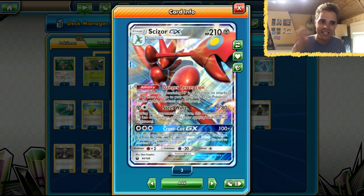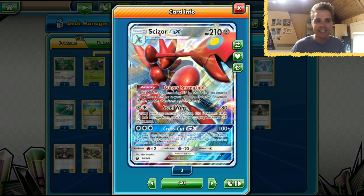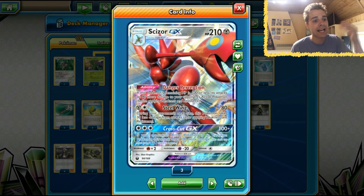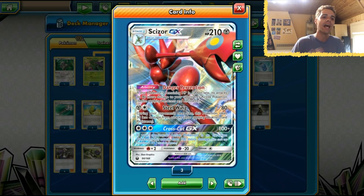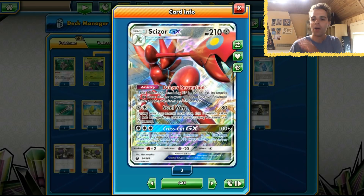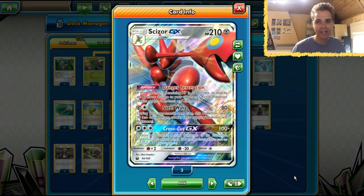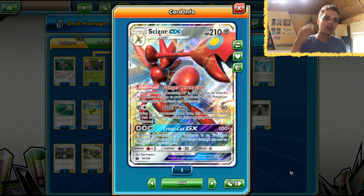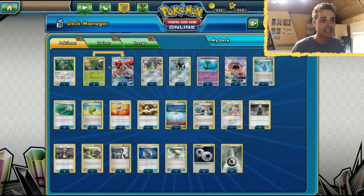That means Steel Wing will be able to deal 160, Crosscut a base of 160, and Crosscut deals 200 damage as a base against evolution Pokemon — so that means 260, actually 280 with the ability kicking in, meaning we one-shot every evolution Pokemon. Steel Wing is also nifty because the opponent will deal 30 less damage against Scizor on the next turn.